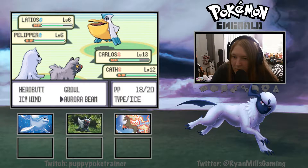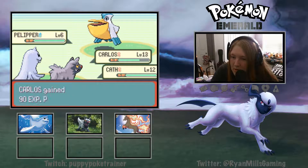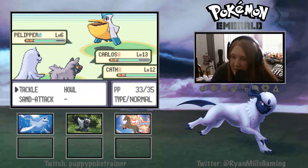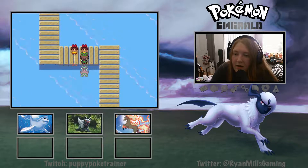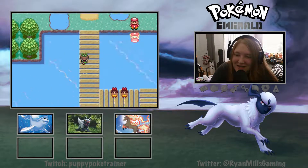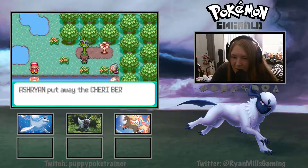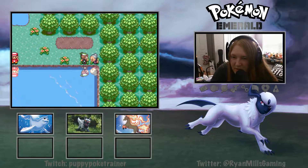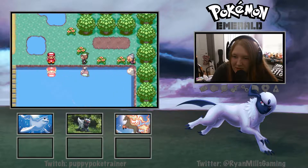We're going to Aurora Beam that, Tackle go ahead as well. We can just Headbutt and Tackle and that'll be good to go. I just realized how much speed-up I'm using. For those of you who hate people who use nothing but speed-up, I'm sorry - I am one of those speed-up lovers. It just makes things so much easier. She gave us a Chesto Berry - that is so nice.